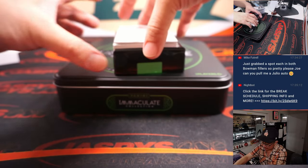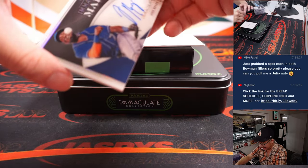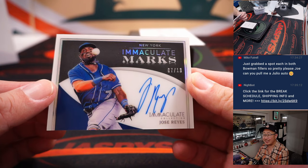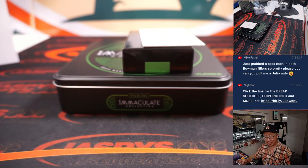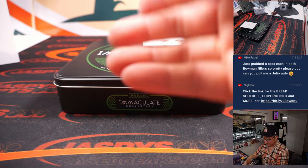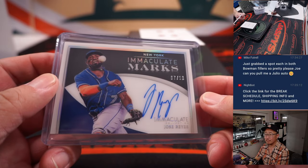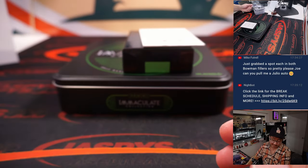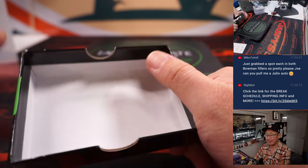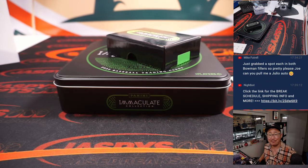The last one from this two-box break is Jose Reyes, seven out of ten — nice Jose Reyes for Jason and number seven. He's a fun player to watch. There you go, gang. Thanks for getting into it. I'm Joe for jazbiesCaseBreaks.com. See you next time. Bye-bye.